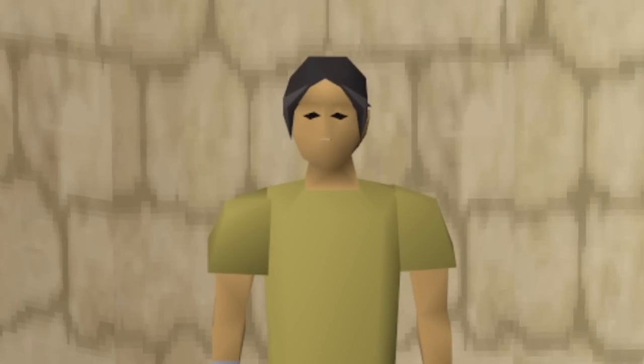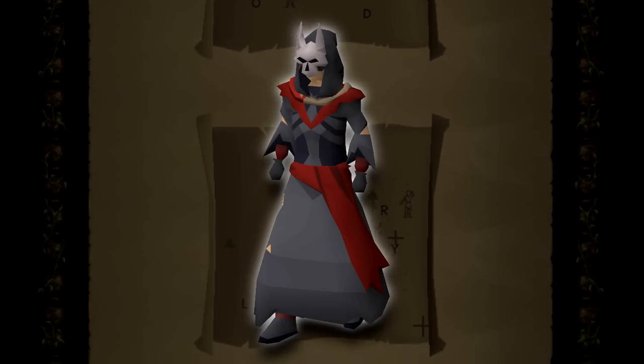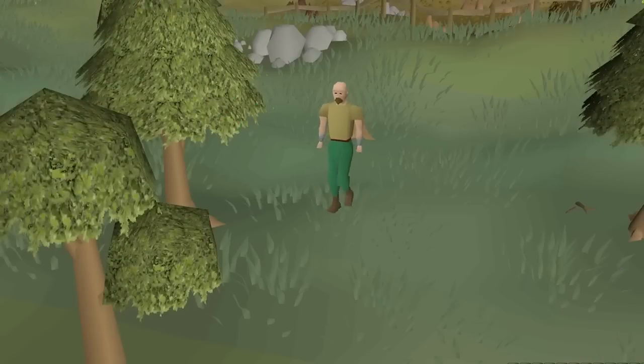If you've been a part of the Old School RuneScape community for a while, you've probably heard of Crack the Clue 3. A treasure hunt for a full cosmetic set called Robes of Ruin has been going on, made by Wooks and Jagex together for quite some time, and people have gradually been finding out how to find these pieces and been solving the riddles.